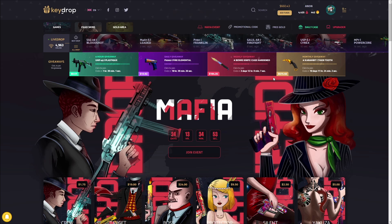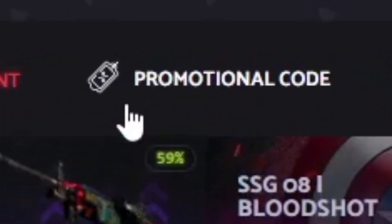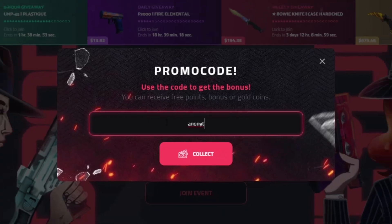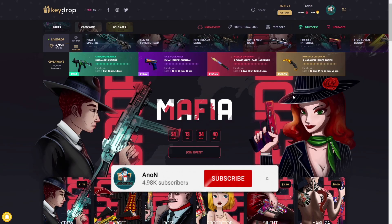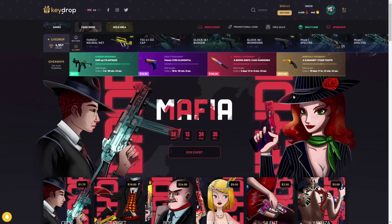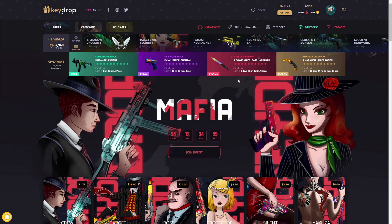We're in KJB again today. If you want to get some free money to gamble with and a 5% deposit bonus, click the promotional code button and use my code anonyt — A-N-O-N-Y-T — then click collect. The mafia event is out for another 24 days. If you deposit now you get the 5% deposit bonus, free agents, and entry into giveaways if you deposit eight dollars or more.